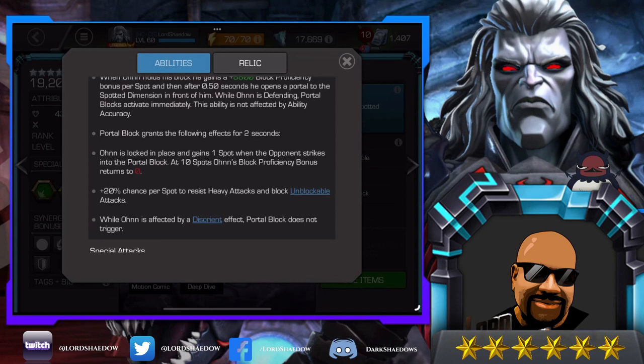I built up to 10 and then I kept doing the block and I was taking more damage than I was used to — but now I understand why. It's because I had already built up to 10 spots, so I'm back to normal block damage. He has a 20% chance to resist heavy attacks per spot and block unblockable attacks. Do a little math — that means at five spots you're going to resist heavy attacks and block unblockable attacks. So even though the AI likes to fire heavy attacks, just build up to five and then block them.